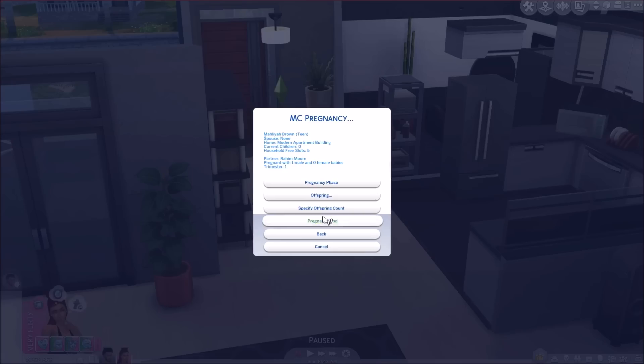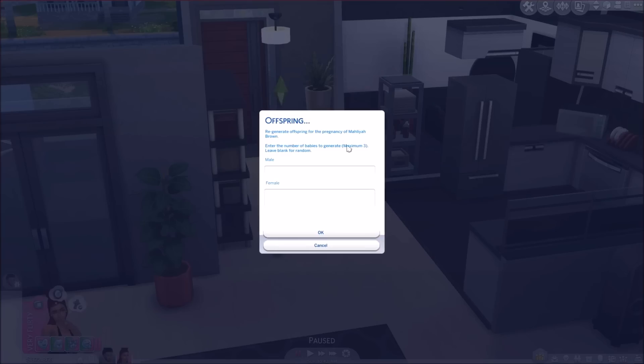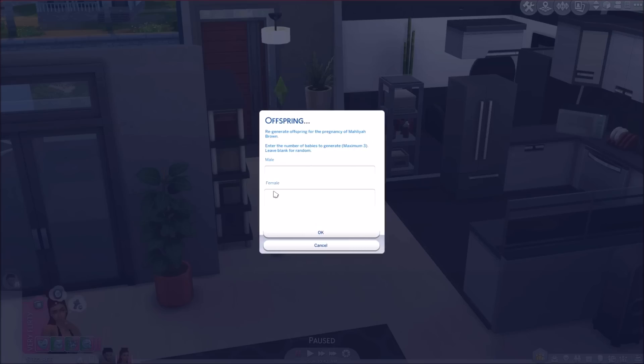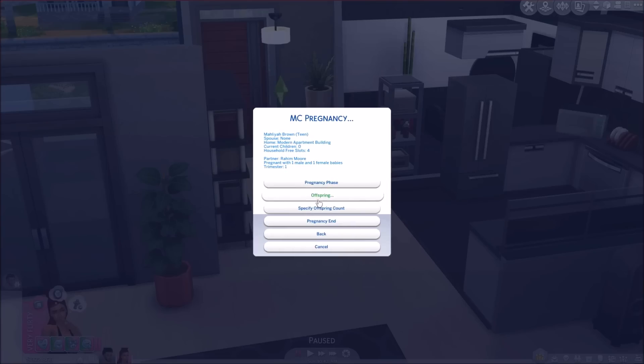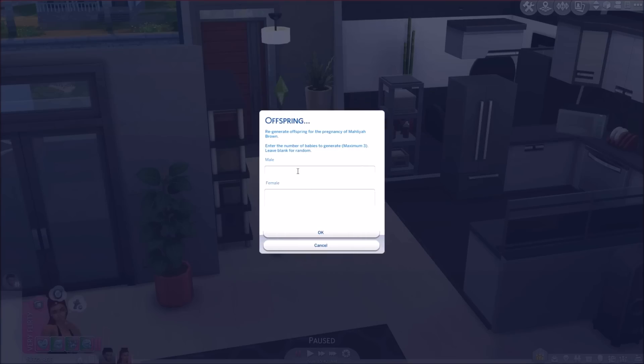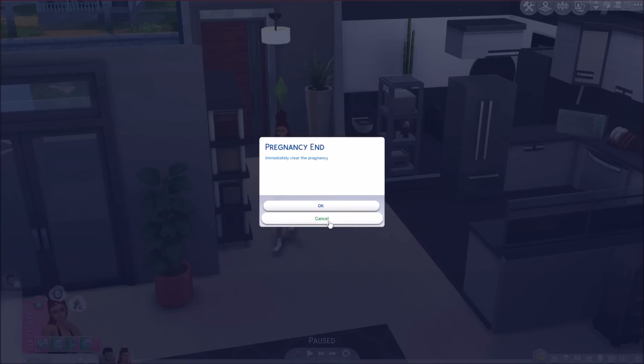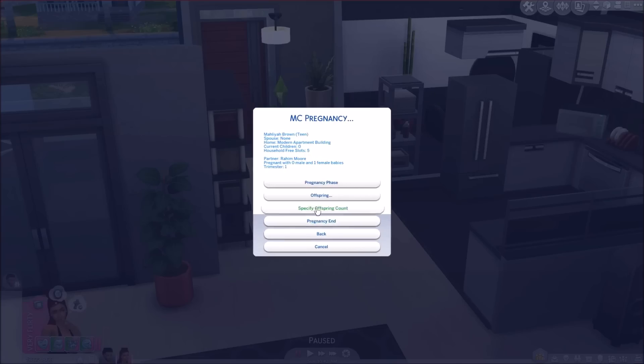You can set one male and one female, or just one female — whatever you want. I'm going to set zero males and one female. You can also choose to have the pregnancy immediately, clear the pregnancy, or specify offspring count. We are on trimester one and we'll go ahead and see how this works.